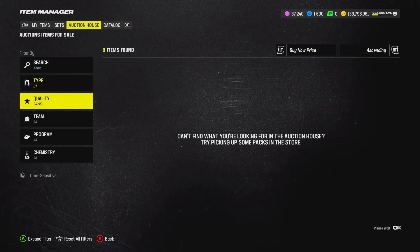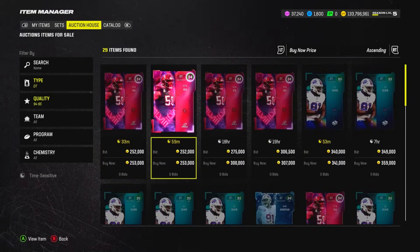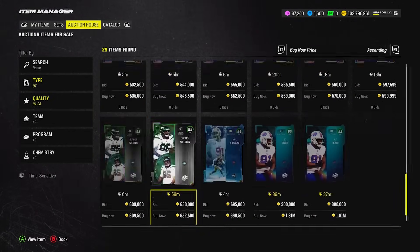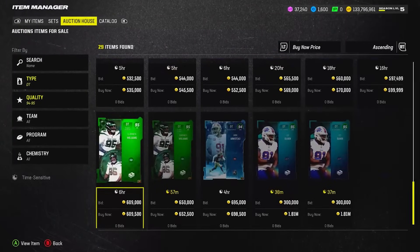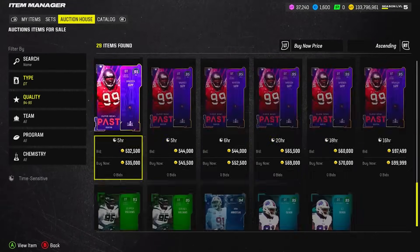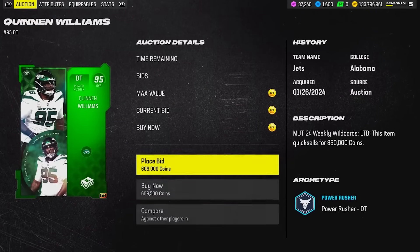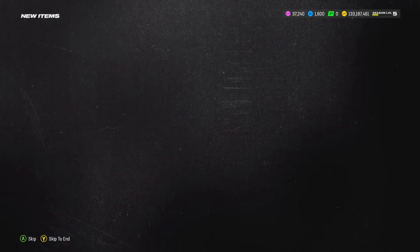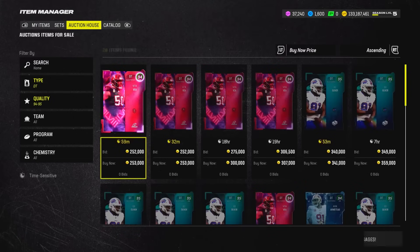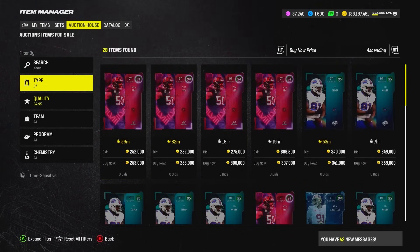Quinnen Williams at around 600,000 coins — he fits the theme of the most expensive team in the entire game. You know what, screw it, let's go for it. He is a 95 LTD so he's probably going to get a redux pretty soon the way they do reduxes very often in this game, but 600k Quinnen Williams will be good overall fodder for the squad. That covers the defensive line — let's move on to linebackers.